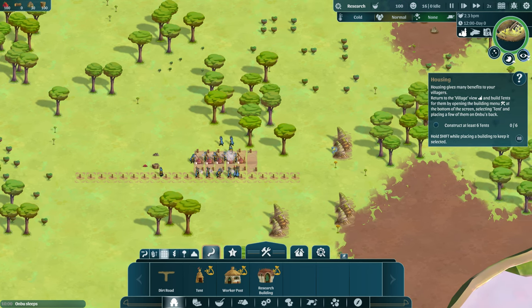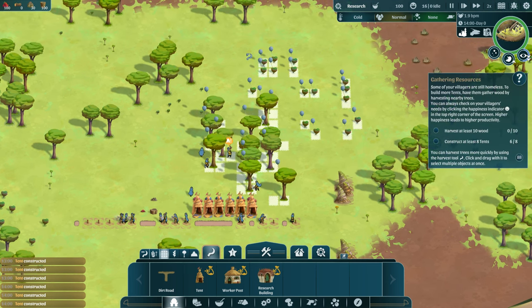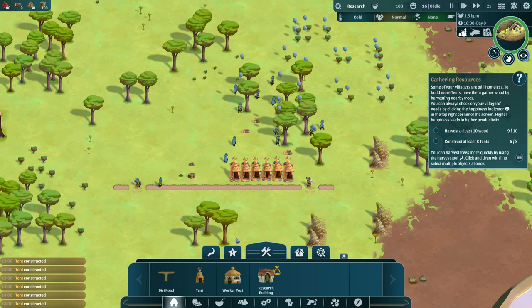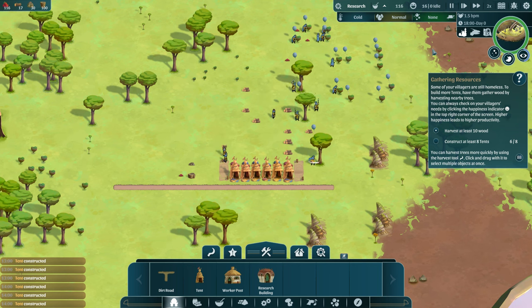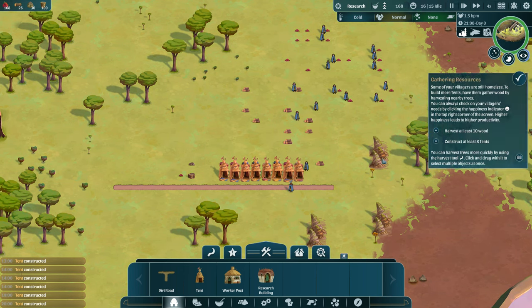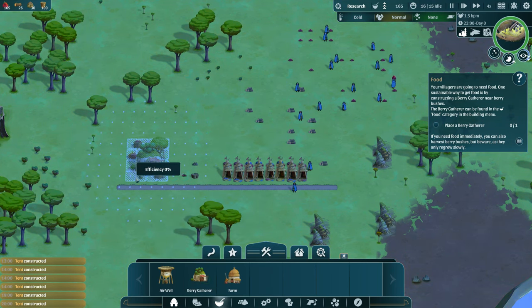They had enough wood so now that they're building we're going to go ahead and take more wood. We'll also take a lot of those bushes so we can have some more berries for food — because food's good for all of us. Now it says construct at least eight tents, so let's do another two, one on each side. We'll speed up to four speed to get through this tutorial quickly. All right, we've completed that.